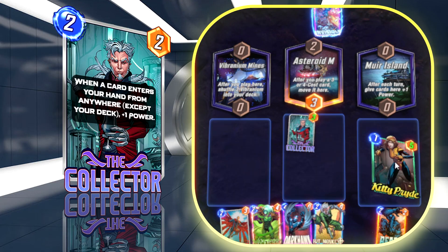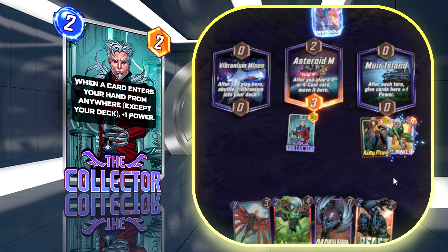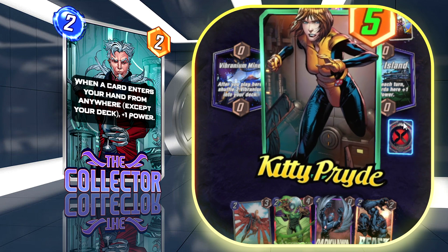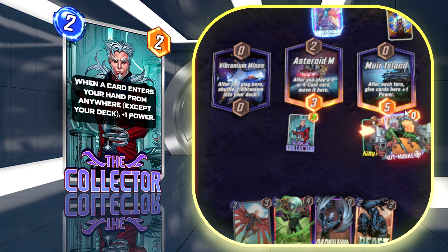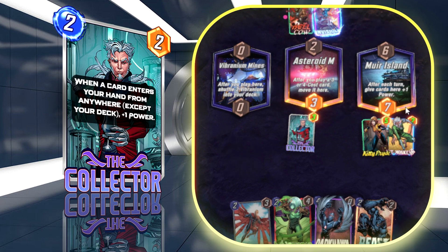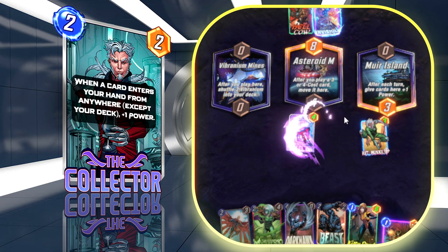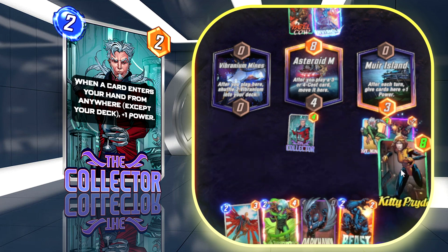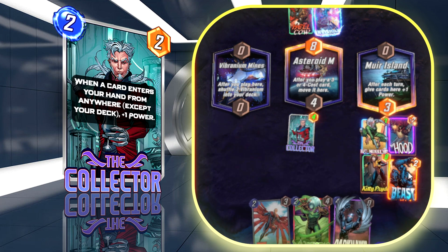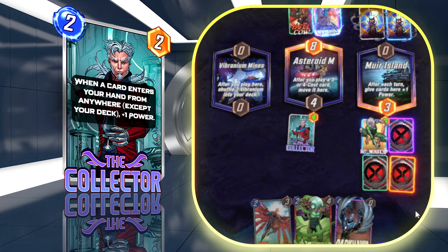The Collector synergizes with Beast and Falcon: every time you Beast or Falcon a card, Collector gets plus one for each card put back to your hand. He synergizes with Kitty Pride, Beast, and Falcon — and every time you play Hood and Hood gives you a Demon, Collector also gets plus one. Collector can hit some crazy high numbers. He's great in a lane they're trying to lock down and you can catch them off guard. Importantly, Collector can't be Enchantress since he's not an Ongoing card, so the only real counter is Shang-Chi if he exceeds nine power. He also got a recent buff from 2-1 to 2-2.